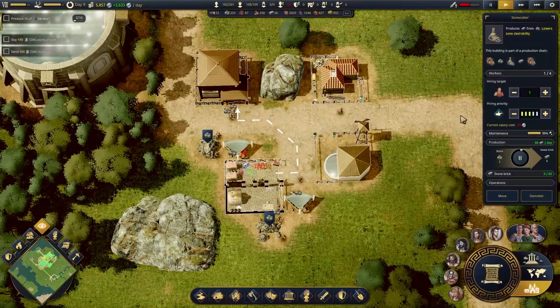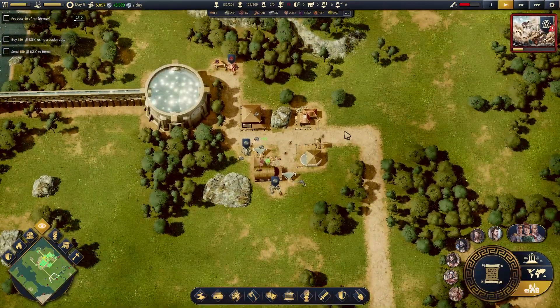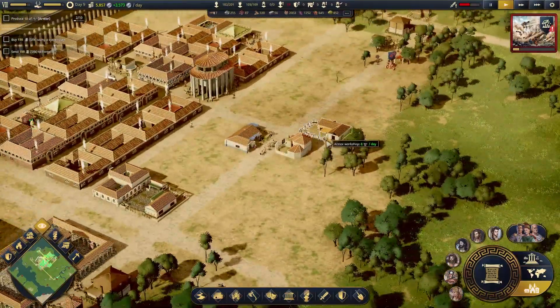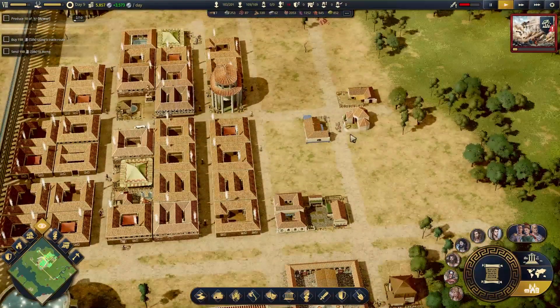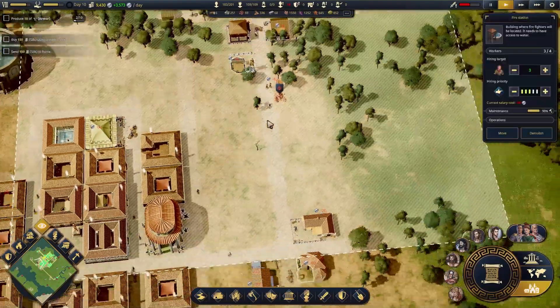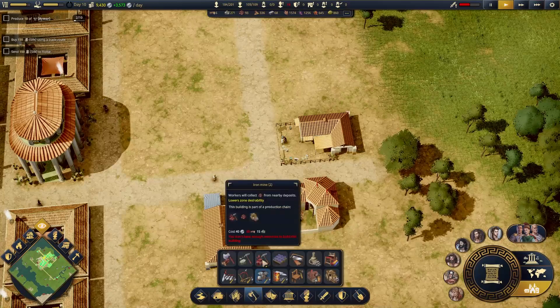I'll just put that right there, max that out to four. That's brought in some more — so that's a relatively safe area, which actually makes me realize this is probably not that well covered. It's barely covered — that could be a problem.